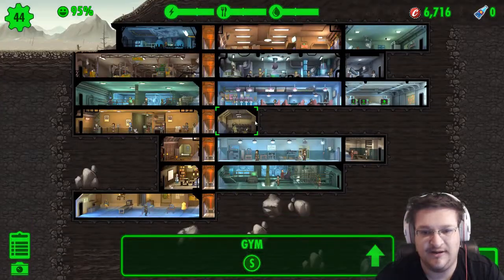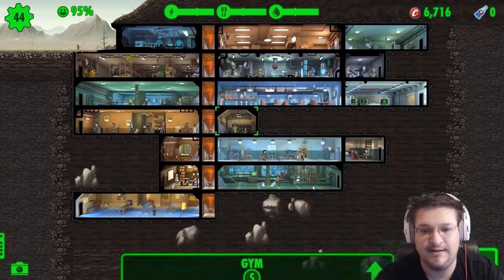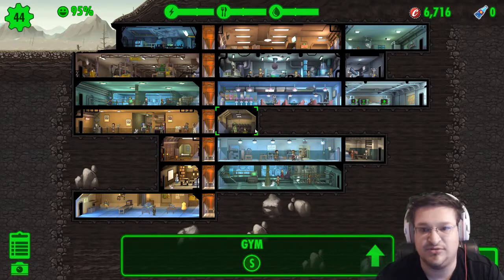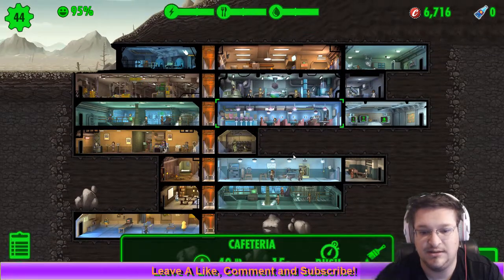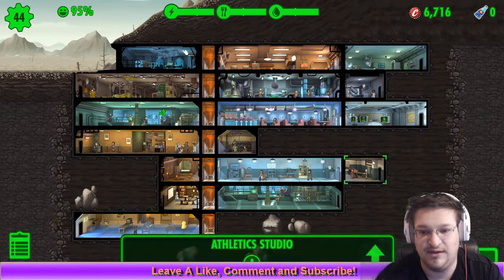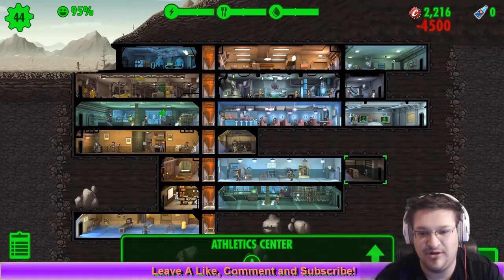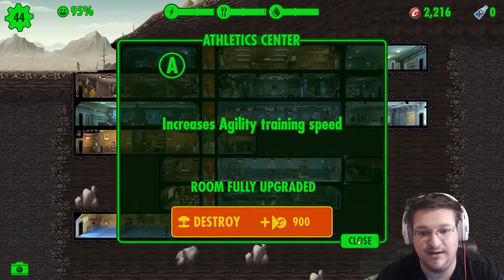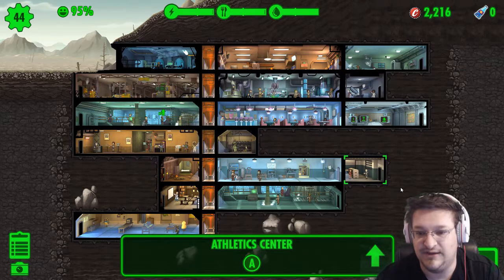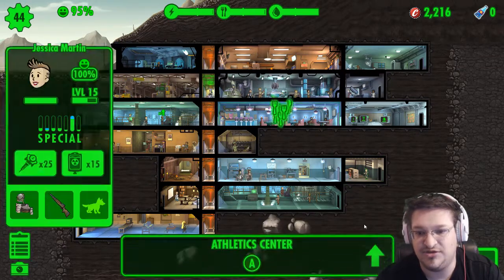Higher level training — strength is almost done, agility too. I'm gonna upgrade that — I think that's level three. Yeah, that's a level three training room. So now these guys should hopefully train quicker.